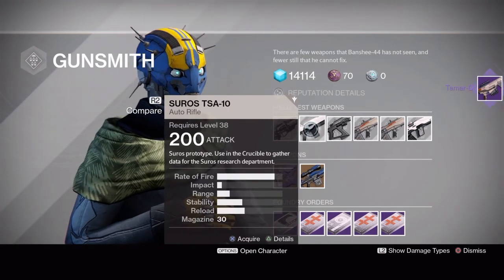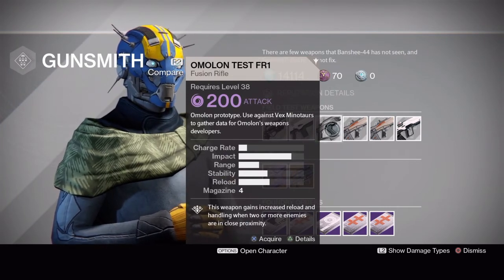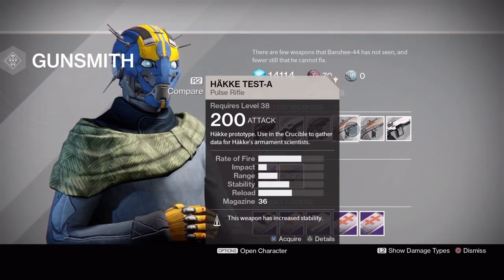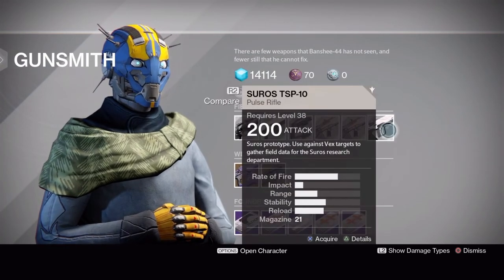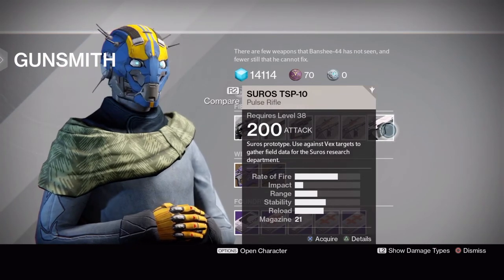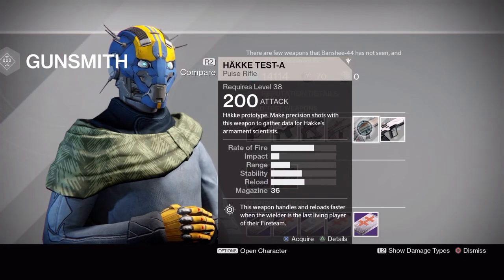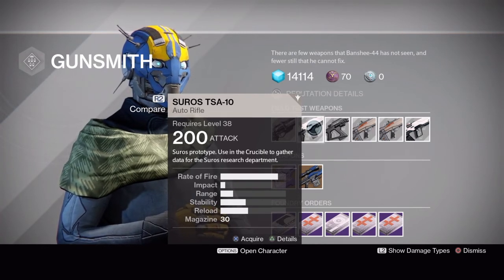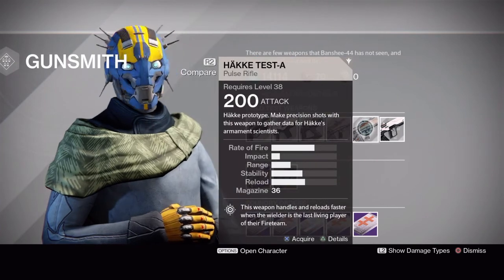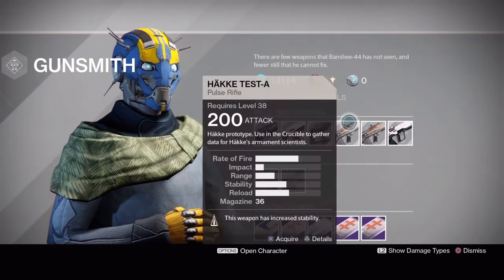Field test weapons for this week: we have the Suros TSA-10 auto rifle used in the Crucible, the Amalan test FR1 fusion rifle used against Vex Minotaurs, the Hockey test-A pulse rifle used in the Crucible with precision shots, and the Suros TSP-10 pulse rifle used against Vex targets. For the PvE ones, just go on Venus patrol - head to the Juncture area where there are Minotaurs and Vex throughout. Get the Vex kills done in one area, then switch over and do the precision shots.